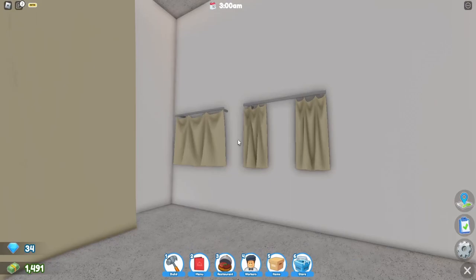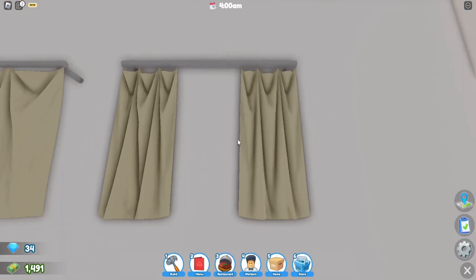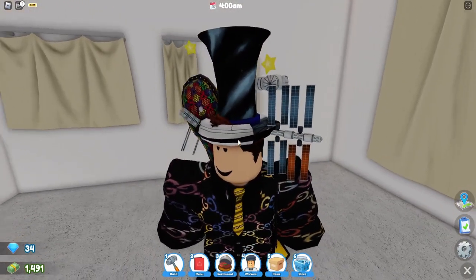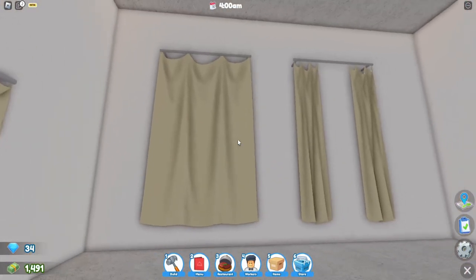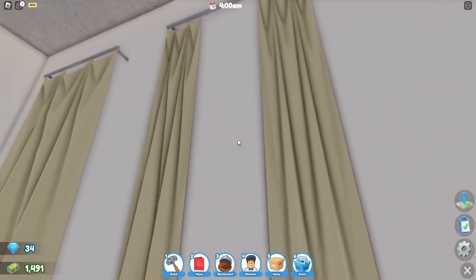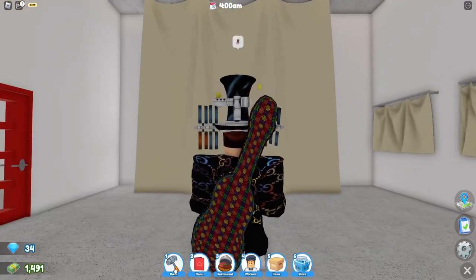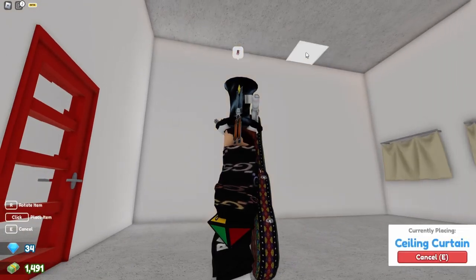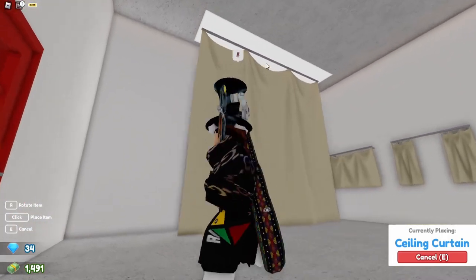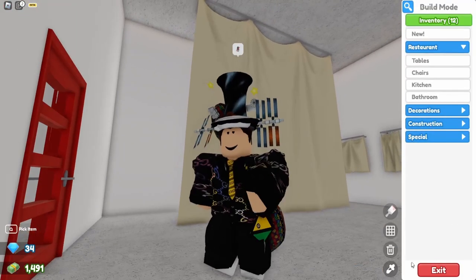The new decorations are basically a whole bunch of curtains: a small curtain, a small open curtain, a large closed curtain, and a large open curtain. I kind of wish they made it so you could manually open them instead of placing separate ones down, but whatever. Then there's a very big ceiling curtain that you can move anywhere, so if you want to make separate rooms with just a cloth wall, you can now do that.